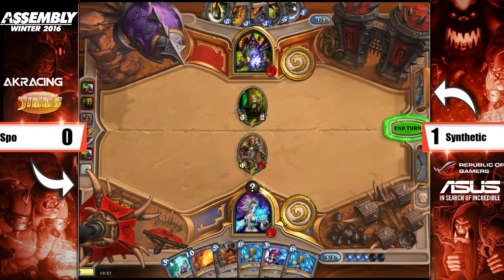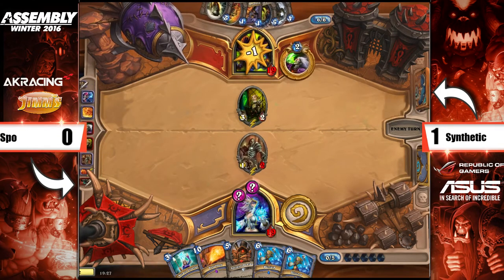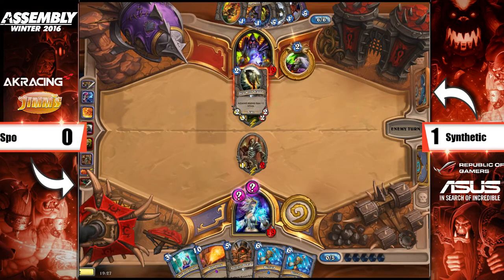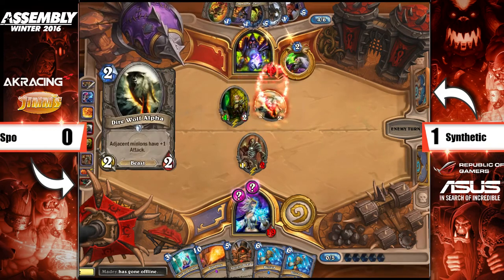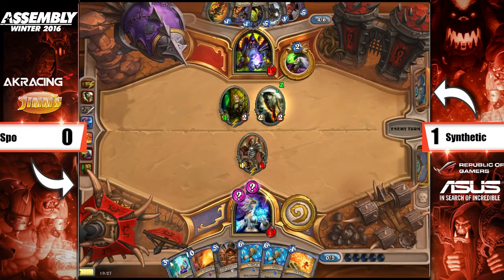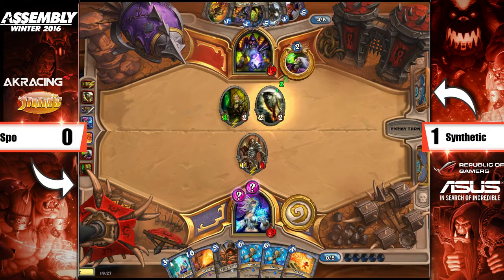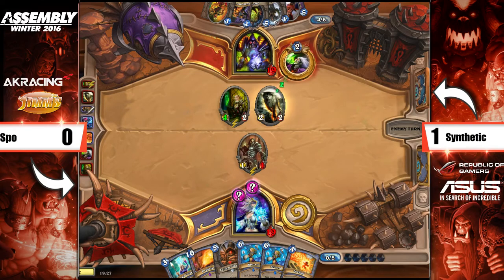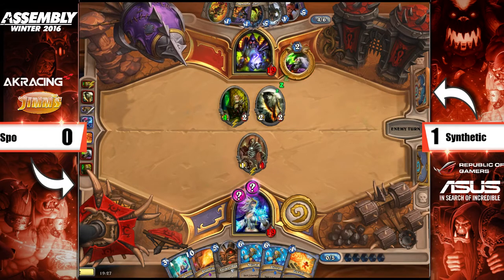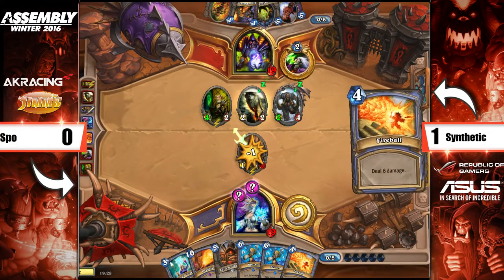He grabbed the Wolf, and maybe because he'd played the Juggler he changed his mind and didn't want to give them the card. Double Blizzard from Spoh, though — if there's anything that's going to slow this game down, it's definitely Double Blizzard, especially because that card actually clears up a lot of the Zoo minions. It's not just freezing them like it would against a Druid — a lot of the minions are actually pretty low health. Double Blizzard slows it down so much, and that's Gormok played as just a 4/4.